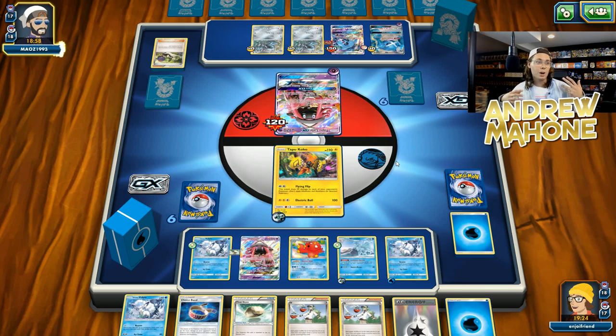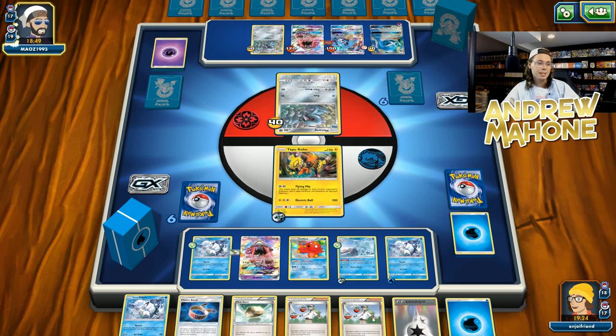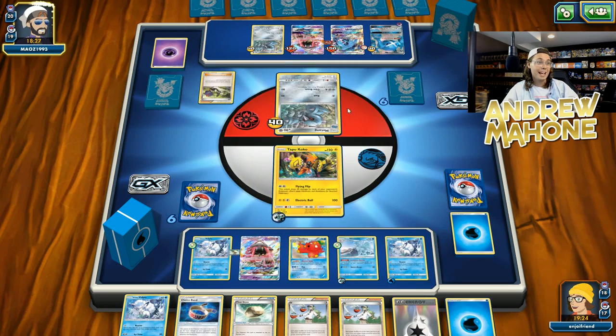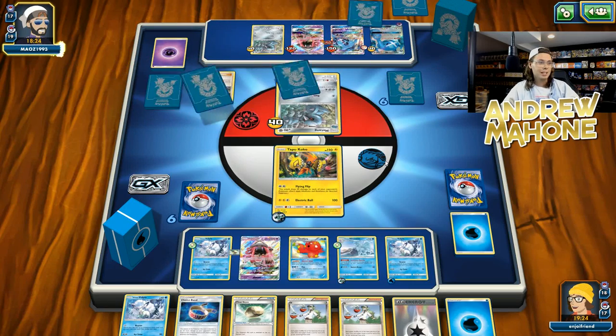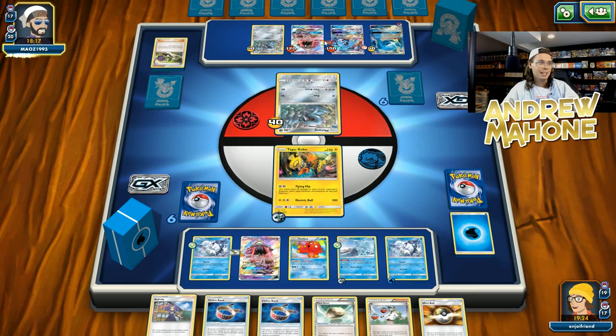I definitely don't want to outburn my opponent — I don't want to burn through my resources faster than my opponent does. Ninetales tends to play very long drawn-out games. I don't want to burn an N right now when my opponent still has six prizes. I want to be using N when my opponent has maybe one or two prizes left. Just because you have a Supporter card in your hand doesn't mean you necessarily have to play it. Maybe my opponent — okay, they're ending. Why did they retreat before the N? Usually you don't want to do that unless my opponent would have been trying to play a card that would have used the energy they used to retreat before the N.